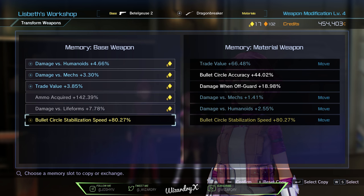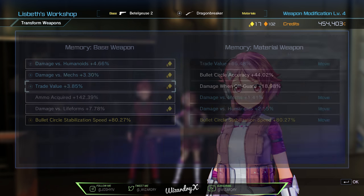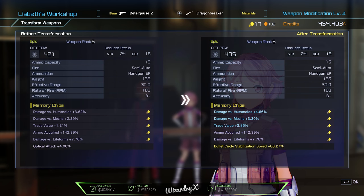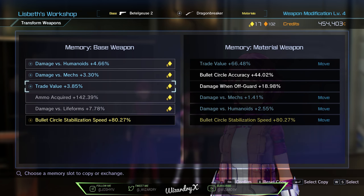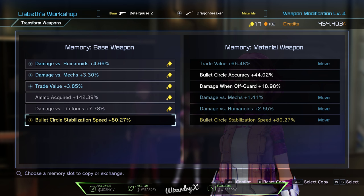If you switch out optical attack for bullet circle stabilization speed on a weapon that doesn't have it, you'll get the full 80%. It's better to find certain stats on guns that don't already have them. Say you have a gun with bad stats but it's a really good weapon overall with good damage — and you have another gun that really sucks but has great stats — combine those two and switch it out to get those full stats. For example, trade value at 3.85% on one gun versus 66.48% on another — you only get a 2% increase, not the full 66%. So always find a weapon that doesn't have the stat you want to transfer.